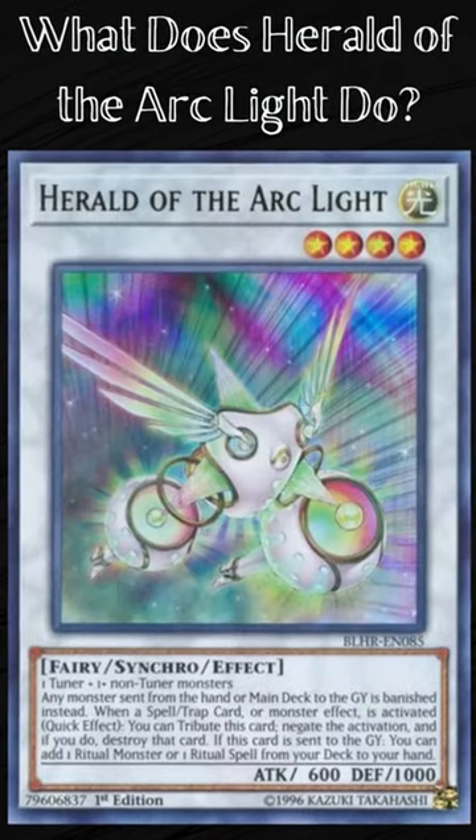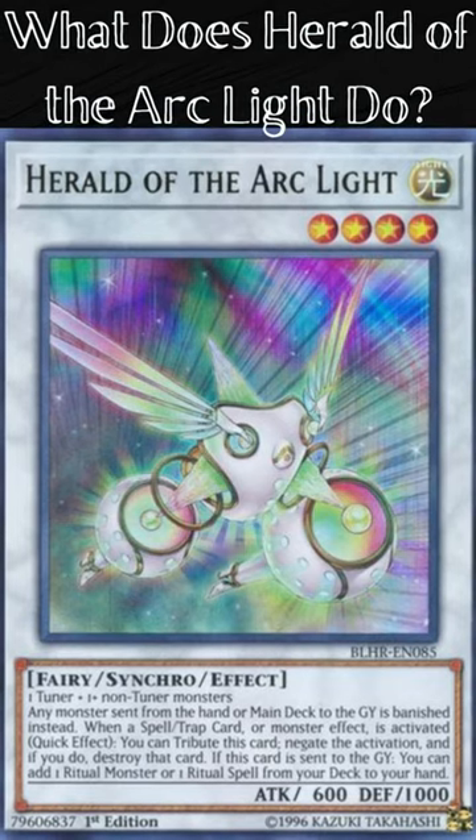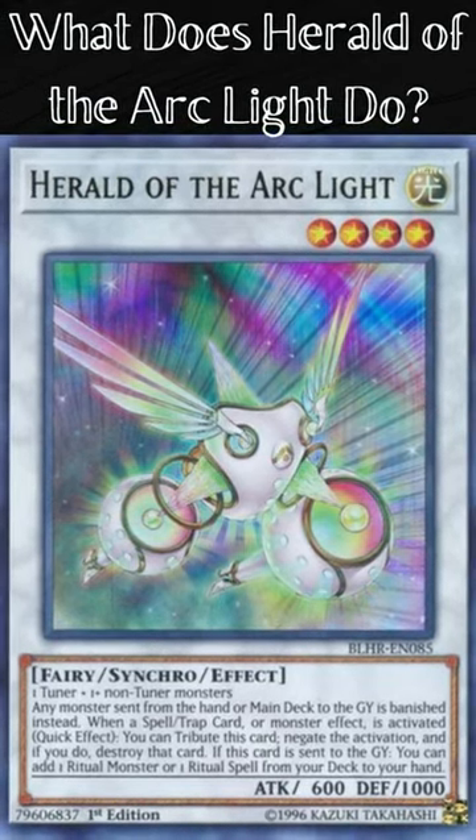What does Herald of the Arc Light do? Herald of the Arc Light is a level 4 synchro effect monster. Its attribute is light and its monster type is fairy. Its attack is 600 and defense is 1000.